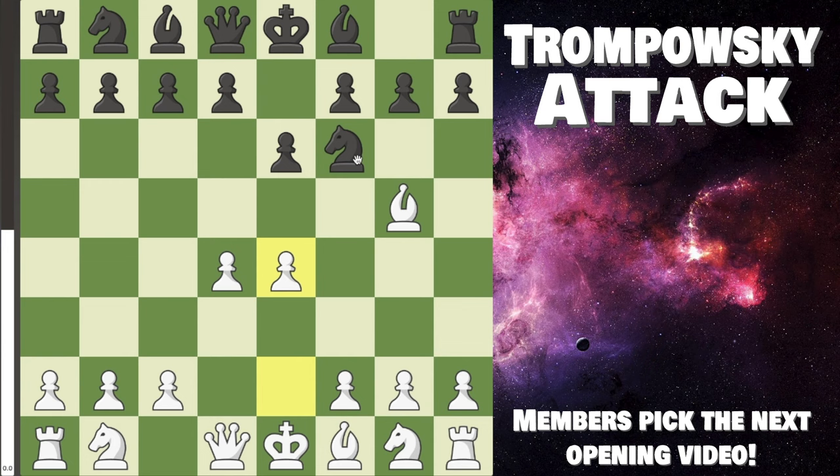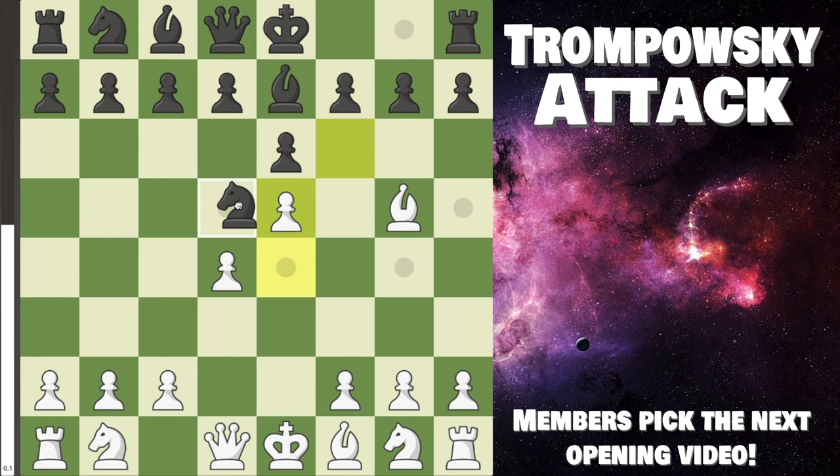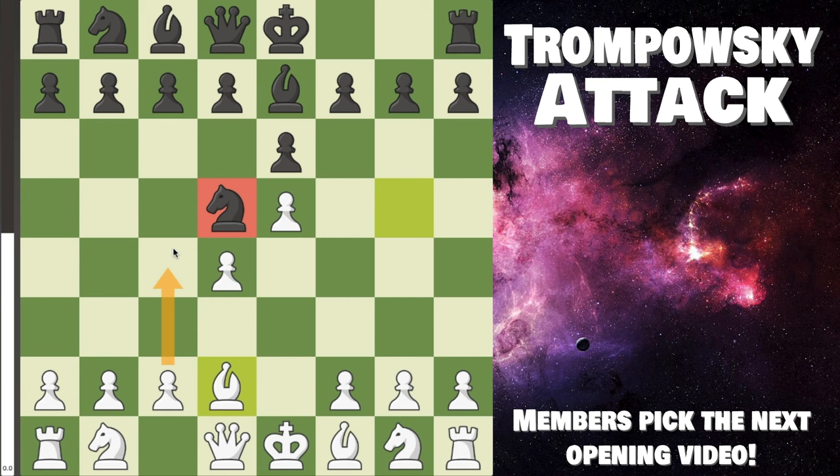Back here, if they try bishop e7 instead — do we still have a good game? Yes, because we can go e5, attack the knight, it must go to d5, and here we have the very fun bishop back to d2. This looks odd, but the reason we play this is that their knight is now very susceptible to a c4 attack.